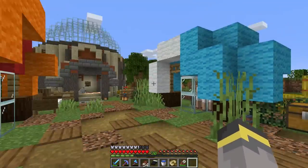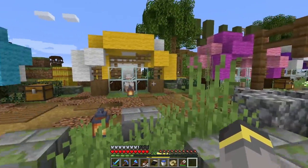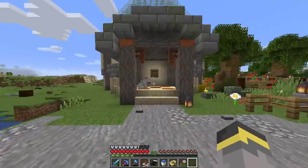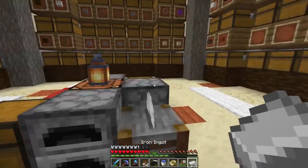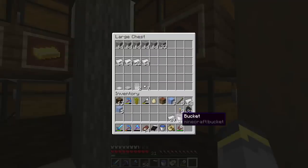And here we are, home sweet home, back at the wool market. This is the thing we built in the last episode - it was really fun and I think it looks really good. Today we're going to hook a collection system and an auto sorter up to it. To prepare, I actually started smelting a lot of iron - we have stacks and stacks waiting inside to be used, because today we're going to need to make a lot of hoppers and a lot of rails.